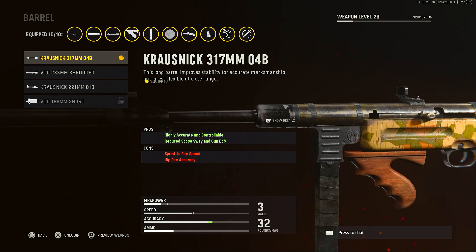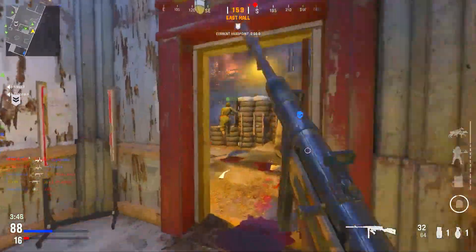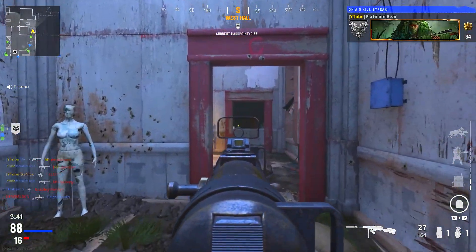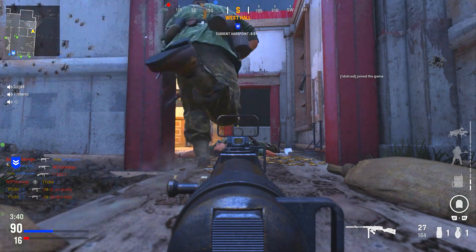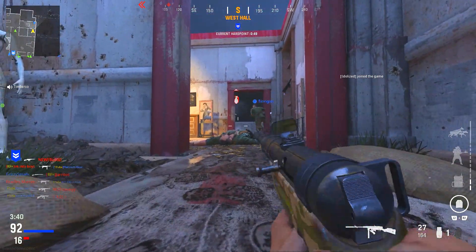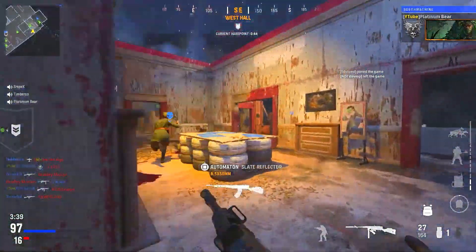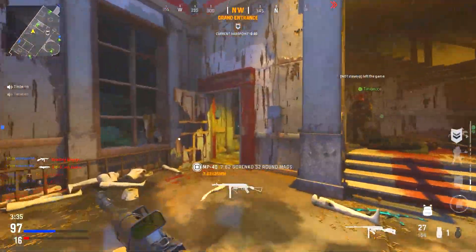This barrel is highly accurate and controllable — there's not much weapon bloom and the recoil is very controllable. You also get reduced scope sway and gun bob, so when you're aiming down sights the gun isn't drifting as your character breathes. You need accuracy to reduce weapon bloom in this game, so you're going to be hitting so many more shots at long range. You're actually going to be a laser, and this is one of the most important attachments in this video.